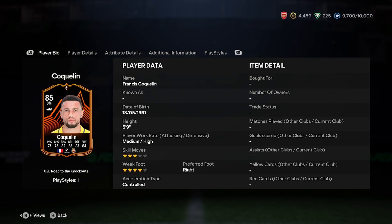Francis Coquelin is 5'9" with medium-high work rate — that is brilliant, very good, probably just about what you want. He's 3-star, 4-star, which is good for this stage of the game. Not too many skill moves, considering he is a centre mid. He's right-footed and a controlled acceleration type. Good start, a very nice start.